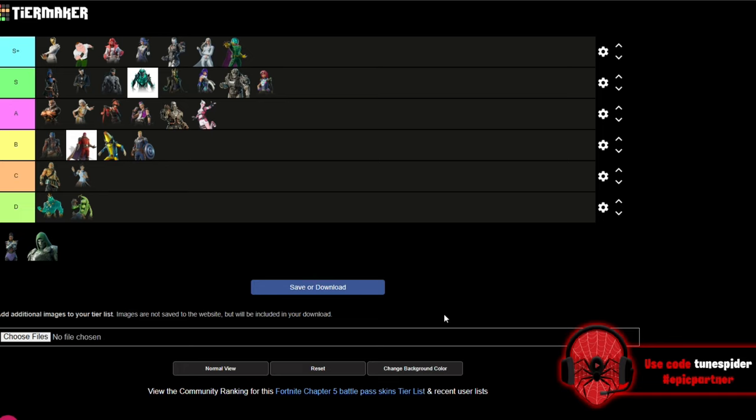Up next is Mysterio — one of my all-time favorite Spider-Man villains. S Plus for sure. They absolutely killed it with this skin: the fishbowl looks incredible, the green suit, the purple cape — overall a 10 out of 10 skin.